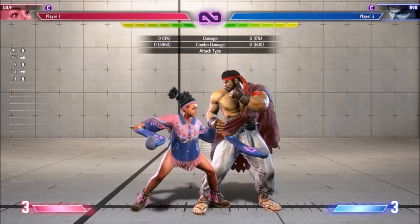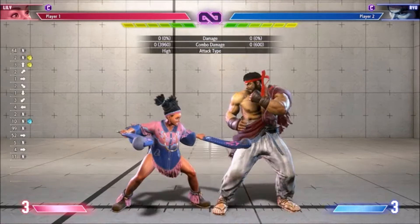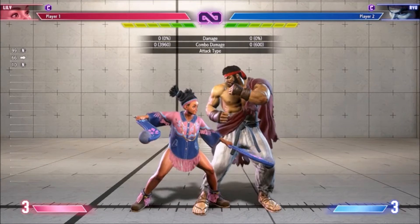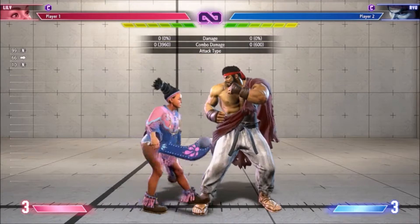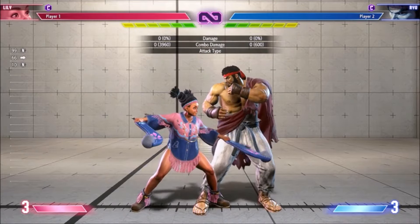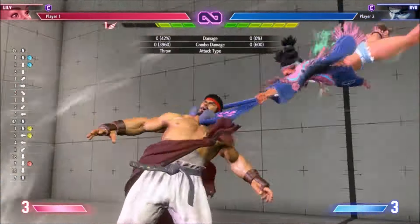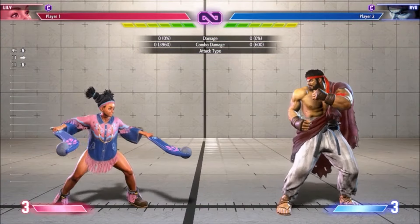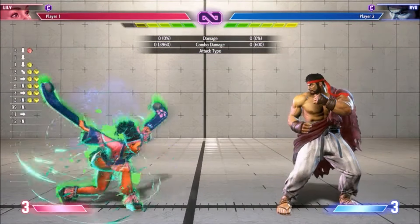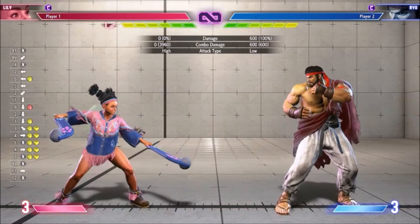Lily has a taller hurtbox for the whiff animation, to make neutral jump punishes a bit easier. Medium Condor Wind pushes the opponent out less on hit and block. On hit this is great because Lily is plus 2 and often inside SPD range so she can immediately push a mix up. On block it's not great, since being minus 8 and the extremely high pushback was the only reason it often wasn't punished — though it still pushes out quite a bit.